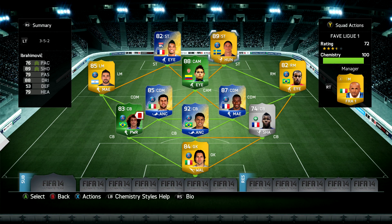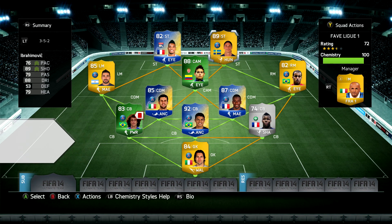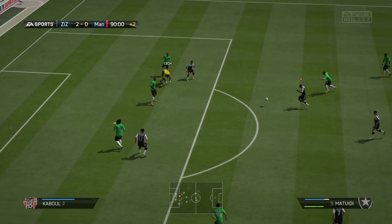The whole squad in general costs around four million coins, which is quite expensive. But get the regular versions of these cards and it'll be about two and a half million, because Zlatan is still very expensive.